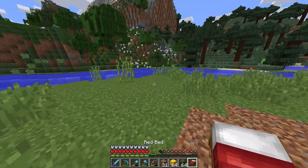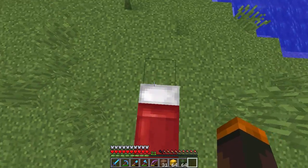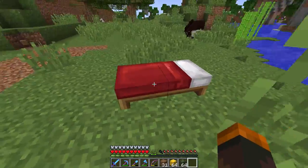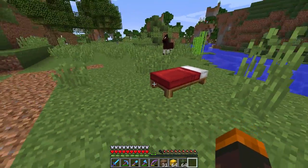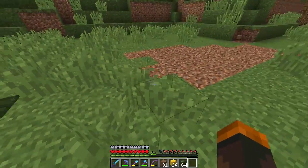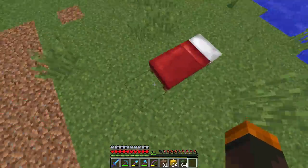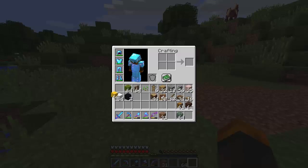Let me show you the new thing that's been added — many of you probably already know, but you can actually jump on beds now, and they have different textures and different color beds depending on the wool you have. So that's something I'm really looking forward to trying out. We could do something like a place that sells mattresses — just kidding — but we can have different colors, which is cool.